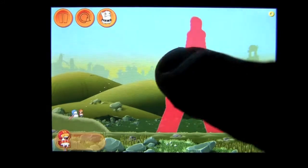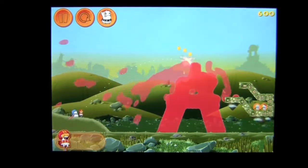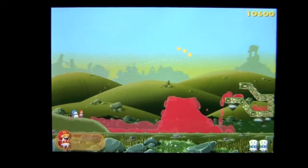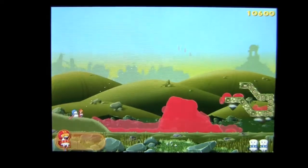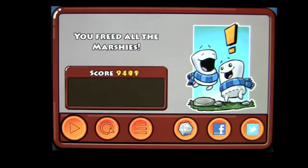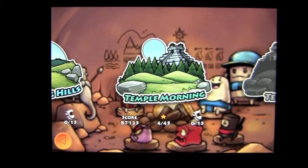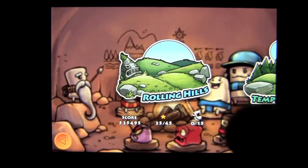Launch your bomb, blow it up, and the idea is to hopefully get the jelly in there and free the Marshmallows. We didn't get the coins, so I'm pretty sure we're only going to get two stars. You can replay it trying to get the three coins and get more points. And that is the last level in Rolling Hills.